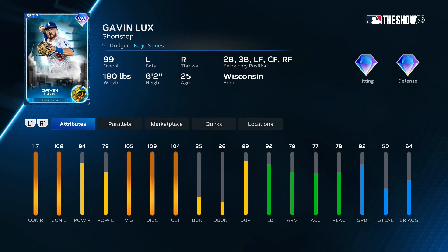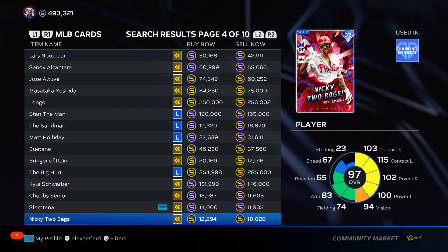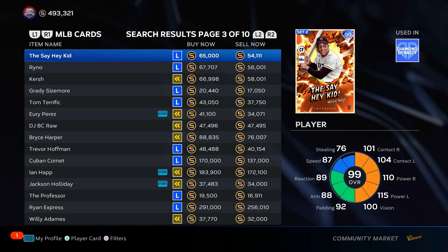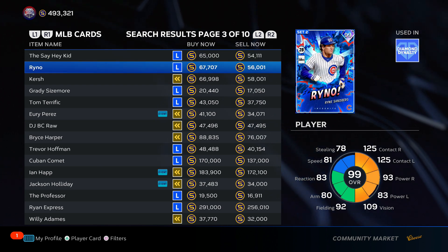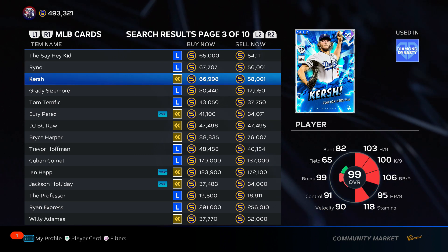Gavin Lux — go versus righties, bad versus lefties, 78 power — yikes. Let's put him at the top of D tier. Willie Mays — really good pie chart, put him towards the bottom of B tier. Ryne Sandberg — not a big fan of his swing ever, I'm going to put him towards the bottom of C tier.